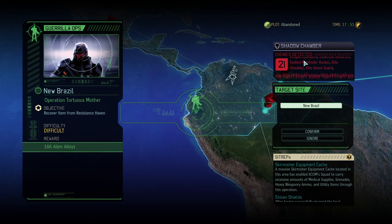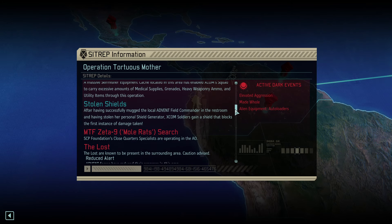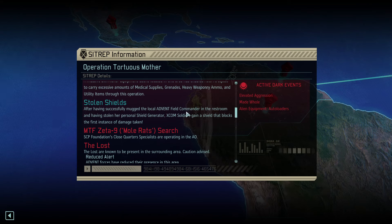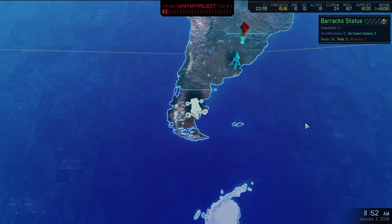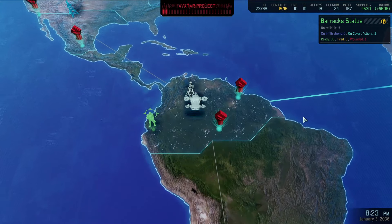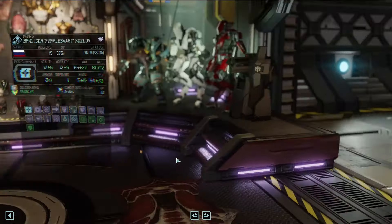Instead, I'd rather wait these 10 hours. Strategic resource located - see what this Gorilla Ops has in store for us. Okay - Krogan Champion. There's Krogan enemies? 166 alien alloys? Hell yes. We covered an item from a haven. So we're going to need to have a Wingus or another hacker in this one. Operation Torturous Mother. There's a Skirmisher equipment cache, so we'll have excessive amounts of basically utility items - that's awesome. Stolen shields - after having successfully mugged the local Advent Field Commander in the restroom, XCOM soldiers gain a shield that blocks the first instance of damage. That's amazing.